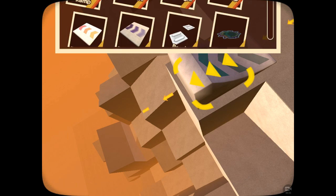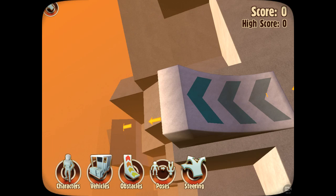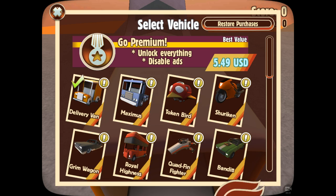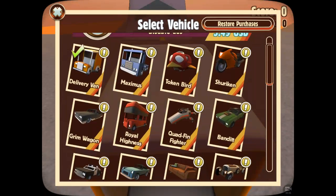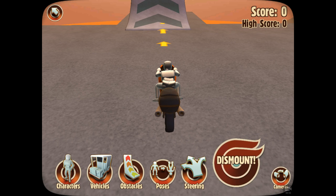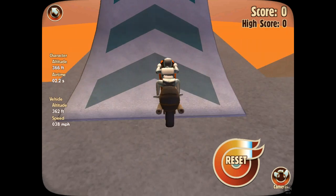I'll show you what it's like in just one second. Click this button when you're ready. You can get different vehicles — I'm gonna go with the Shuriken, this is the coolest car I've actually unlocked. Then you have the dismount bar and then you start.